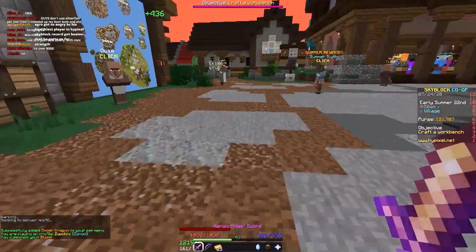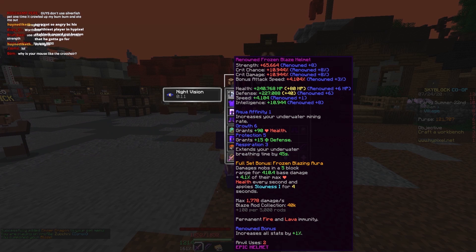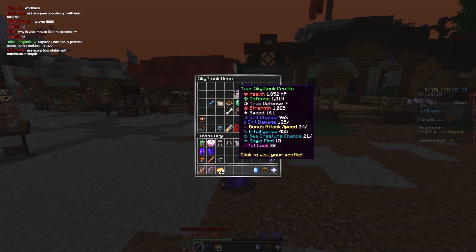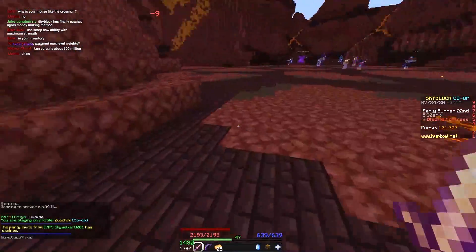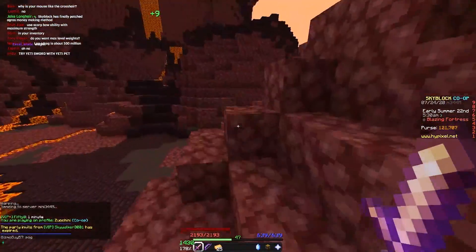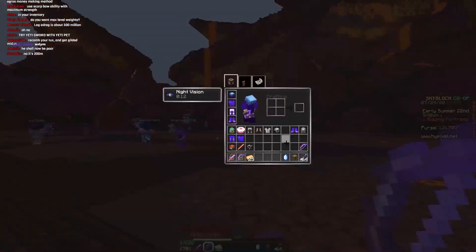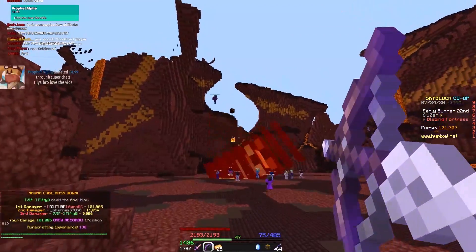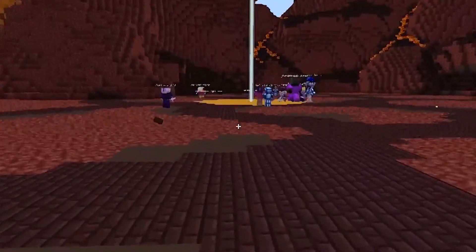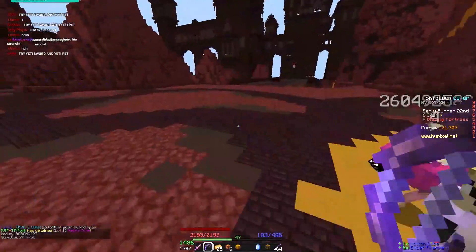Does anyone have a high-level legendary blaze pet? With a blaze pet, the Frozen Blaze armor gets buffed — oh wow, those are very weird numbers. We're now getting 1085 strength, then 1200 — that is stupid. We tried the grand scorpion bow and ran the event; we actually got first place!